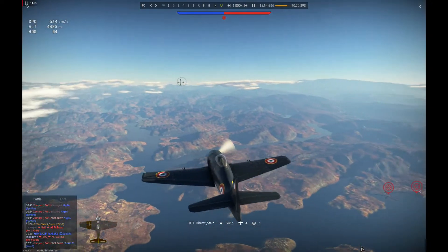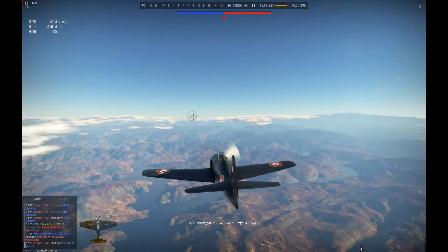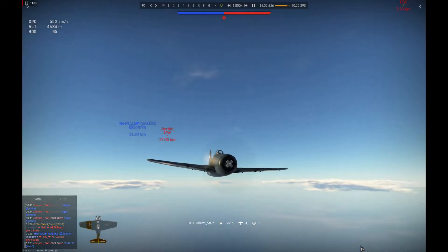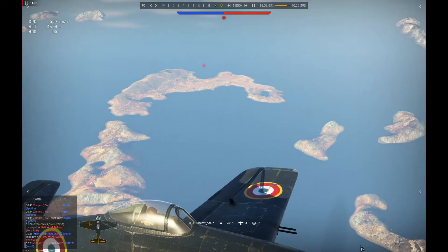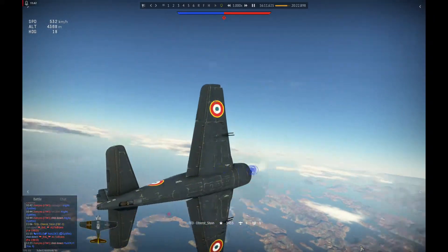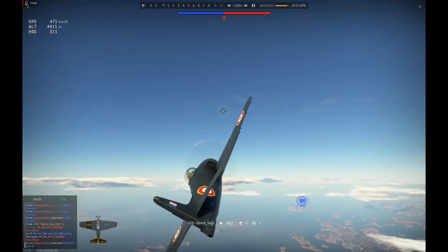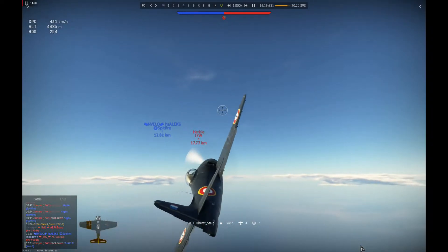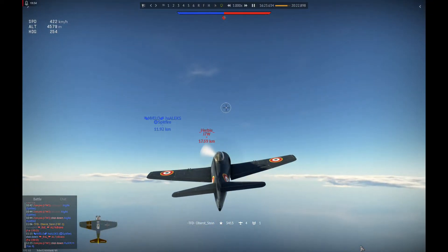At this point I was already happy that I took enough fuel with me, because with the WEP you lose a lot of fuel - not as much as in the Griffon Spitfire, but you do lose a bit. I can see the J7W in the framing there - I lost it at first but didn't realize it. Then I head back and also tell the Spitfire in the chat that he should watch his six.